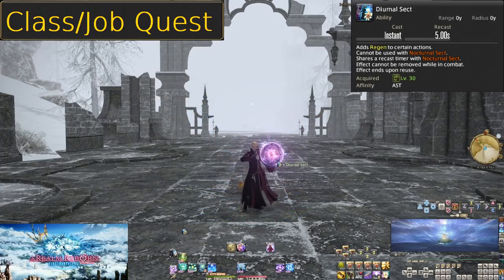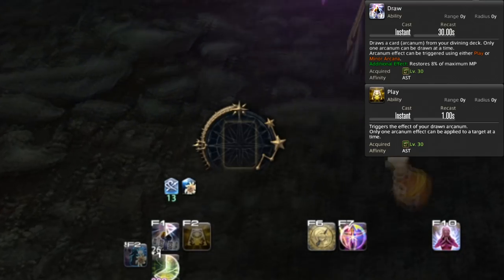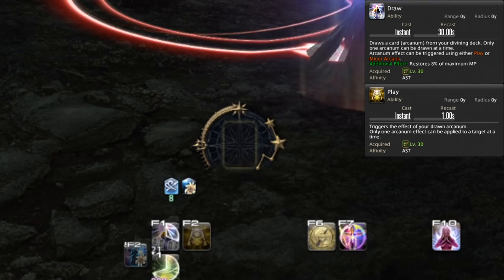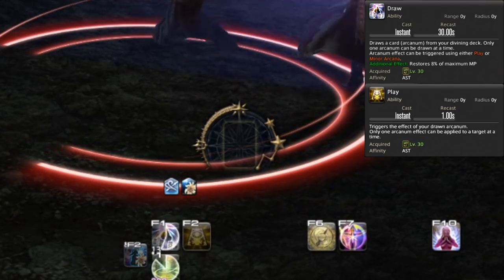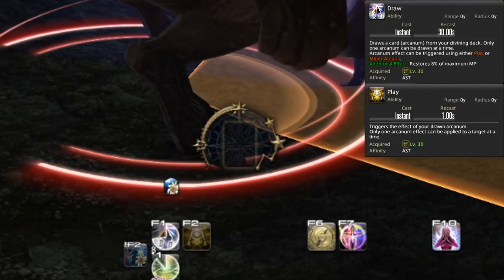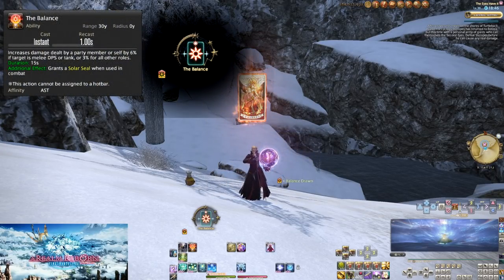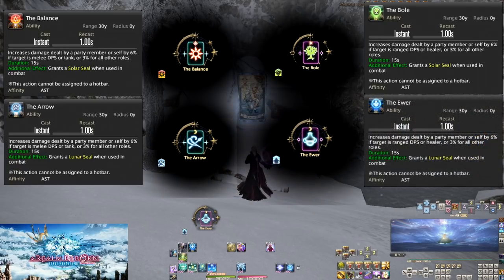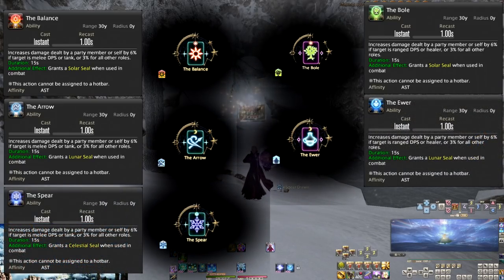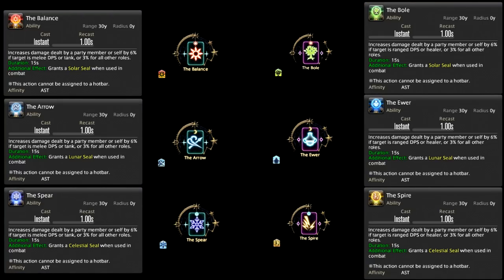Level 30, Draw and Play. With Astrologian we have the Arcana Gauge UI element, which shows what our Draw action gave us. Draw itself is on a 30 second cooldown and draws one of six Arcana cards, displayed within Play. Play is how you use the card. The six cards are: the Balance, the Bole, the Arrow, the Ewer, the Spear, and the Spire. All six act as damage buffs for 15 seconds to specific targets and always yourself, denoted by their borders.